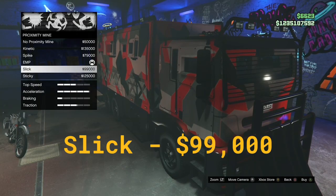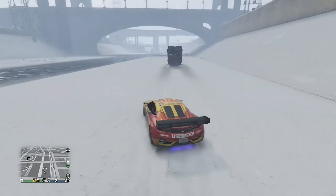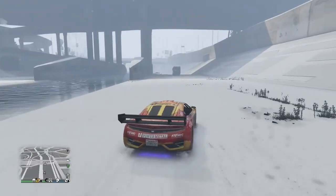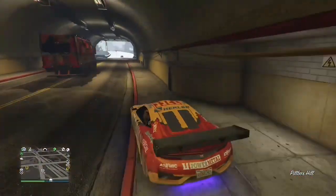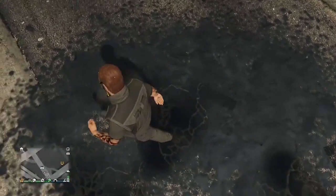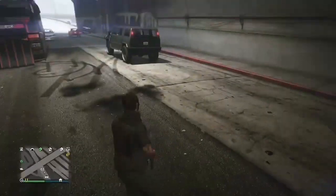Moving on to the Slick mines — let's see what these have to offer. What these do is create a slippery surface causing you to lose grip. In straight lines they're not as effective but when it comes to steering it will make things very difficult, probably causing you to spin out or crash. Interestingly, walking on the slick surface causes the character to make really jerky head movements, which is kind of weird.